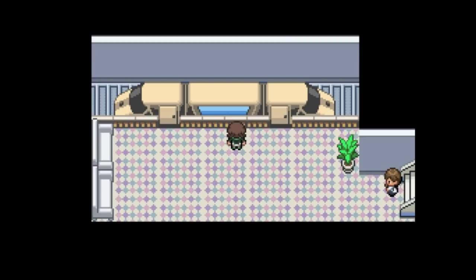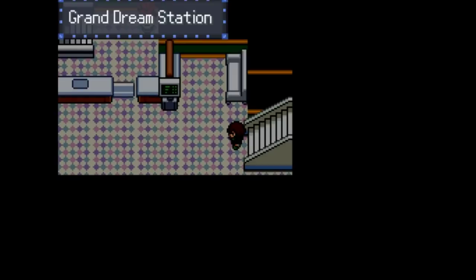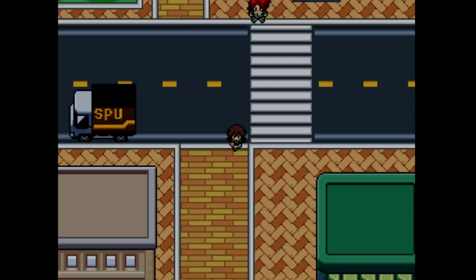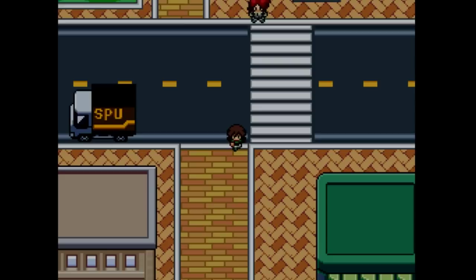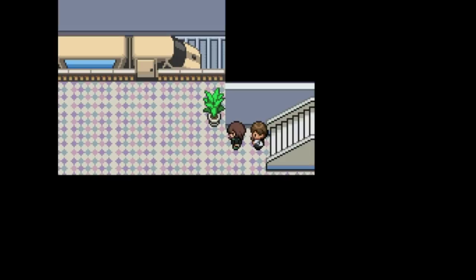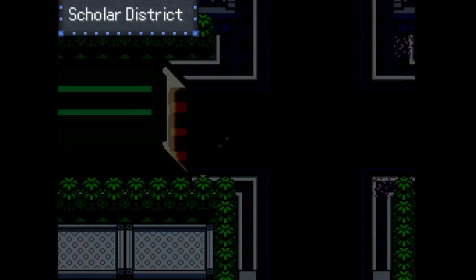Pokéstar Studios — can we actually start doing that? Because I know there's an area behind that gate. I know there's a place beyond there. I'm hoping that the help center opens up as well. We can now go to... let's go to the National Park now that we upgraded our kick.